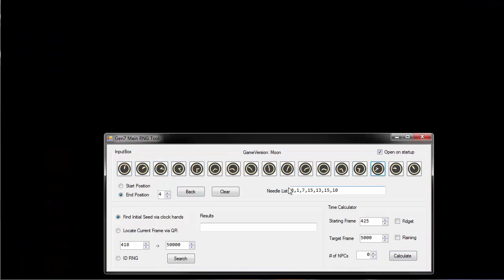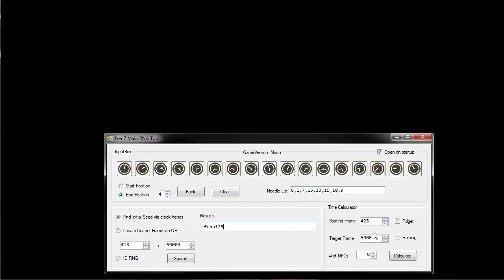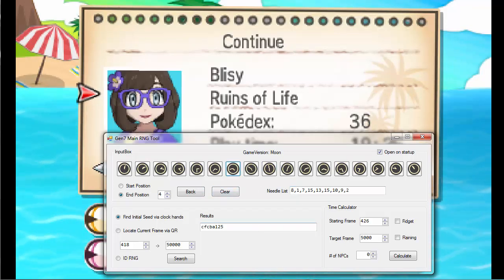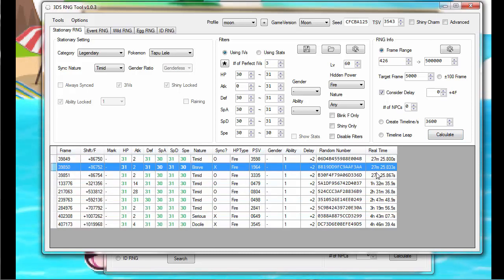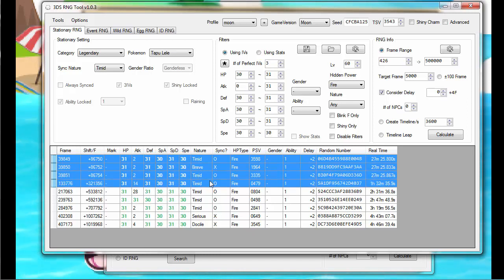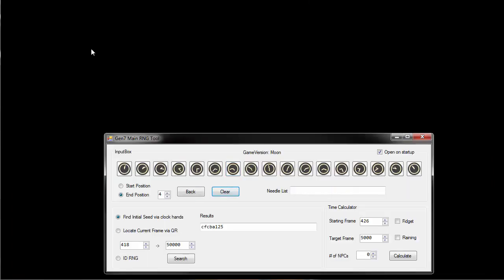It takes about eight tries. Sometimes you'll get more than one result, so hopefully that happens so I can explain better — it didn't. If you get two results here, basically you just go back and go again. Once you have your seed you can go back into your main window and just hit Search/Calculate. I don't really have any early frames because what I'm looking for is so specific. It's pretty simple — just soft reset your game and find another seed.